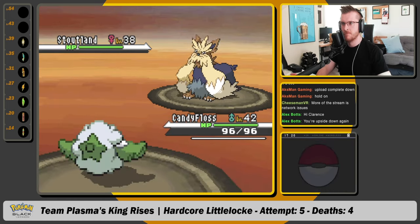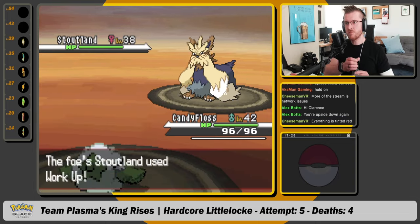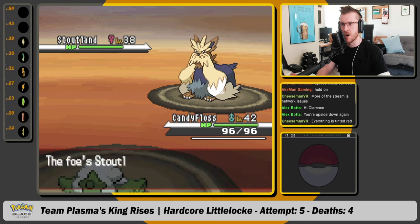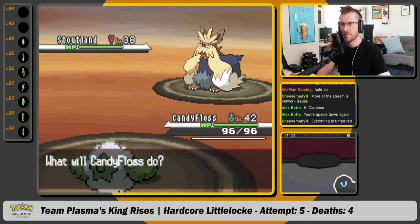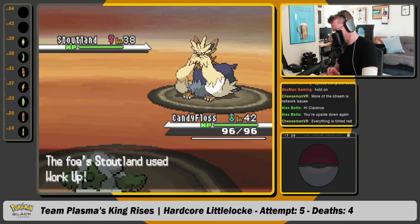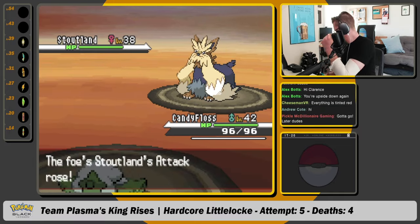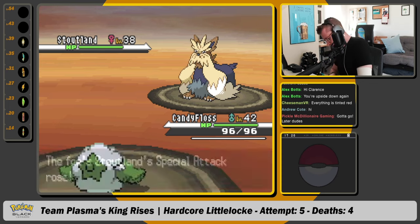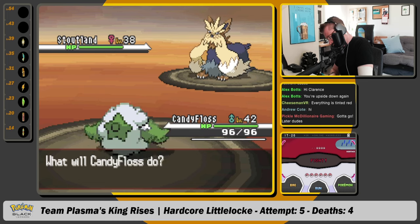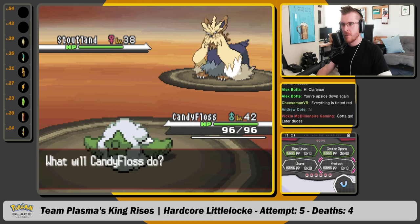Now we're going to get it to minus two. After that it's at minus one. We lower its speed one more time and Charm again. Its speed is now at minus four. Its attack is at zero — net zero. So now we Charm again.